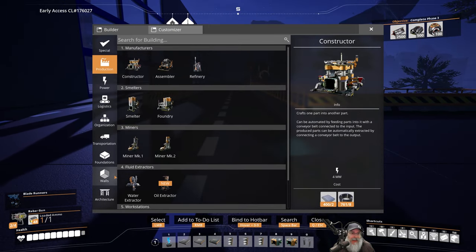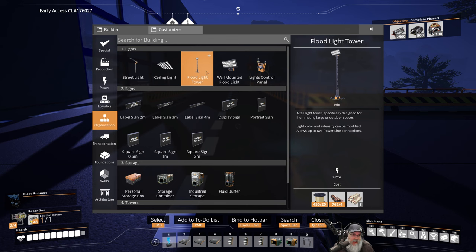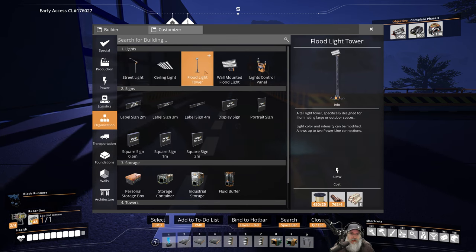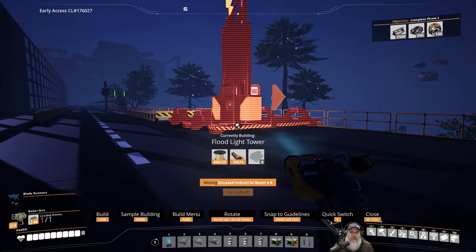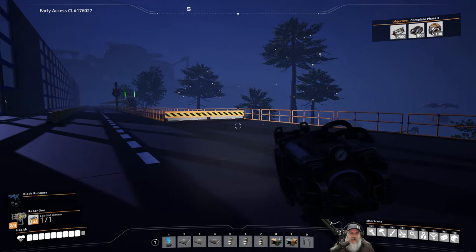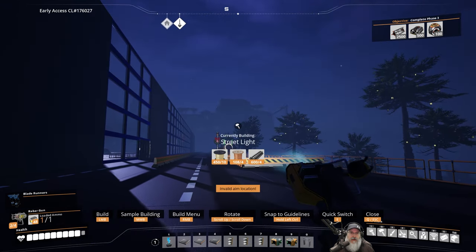We have this floodlight tower here and then we have the street lights. That floodlight tower is huge — like a major big tower. I don't think that's what we want for this, so let's grab the street lights.